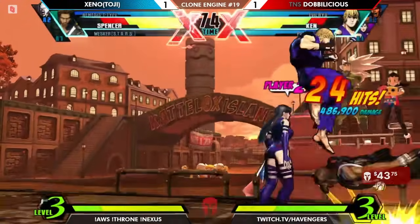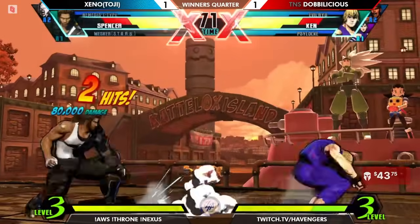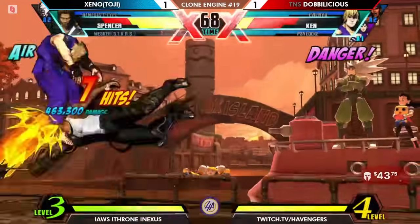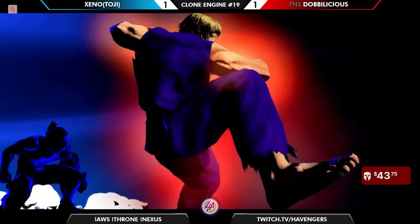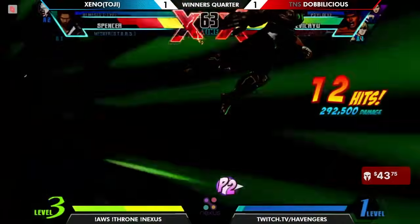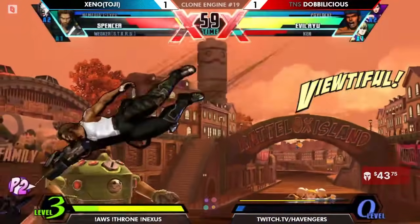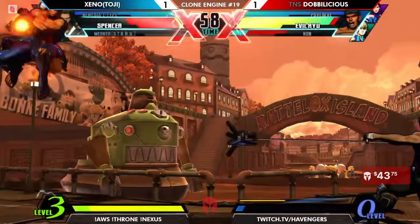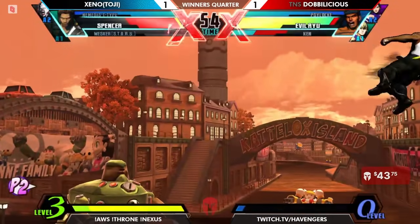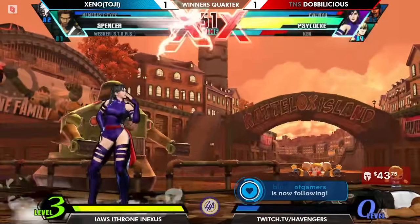This is looking pretty rough for Toji. He wants that level 3, but he may need to consider having a team composition that actually supports his characters. Looks like instead Bionic Arm is going to hit, but doesn't get the whole combo they wanted. He gets caught by the maelstrom, another DHC available goes into install, ready for the fall timing. Just throwing some Hadoukens, and that one's enough to take it.